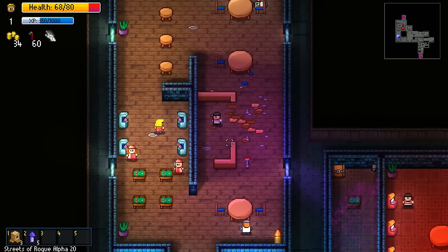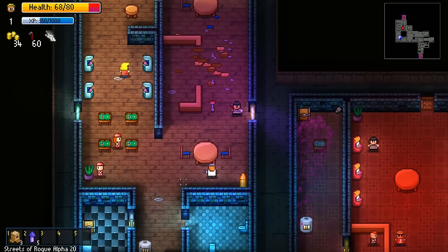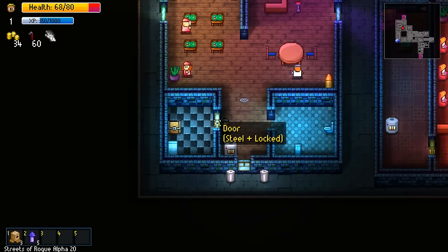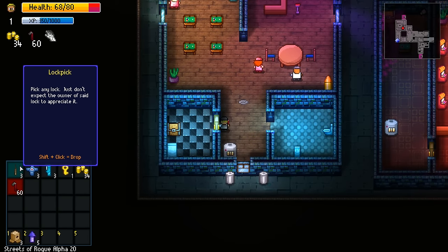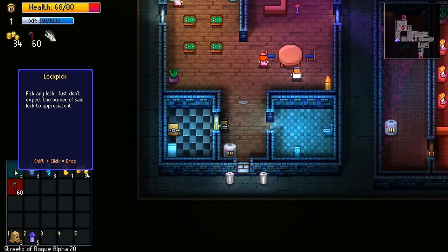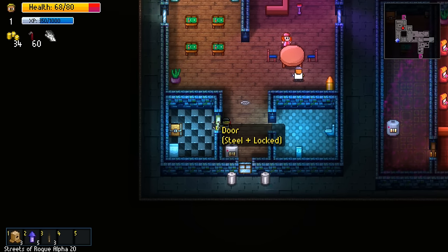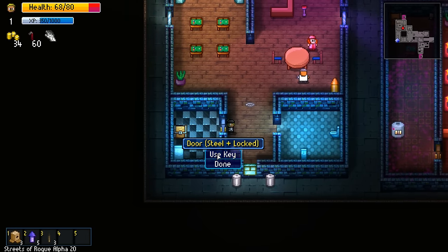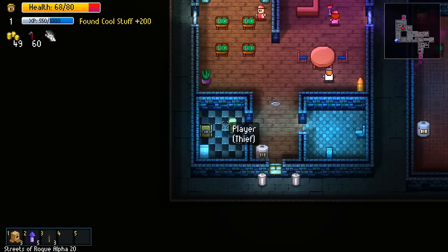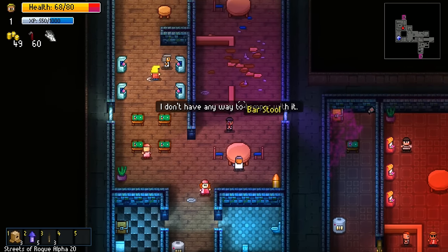Is there a safe or something like that? Yes, there's a chest down here and the door is locked. It's okay, we have lockpicks. On the quick bar - we can use it. Oh, the key was to the door, not to the chest. Makes sense. I guess that's that, let's get out of here.